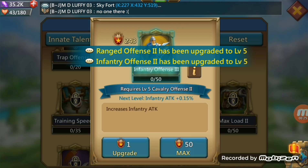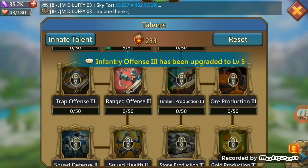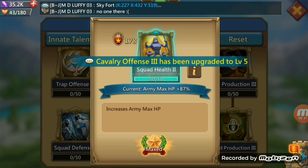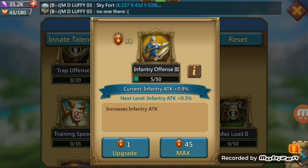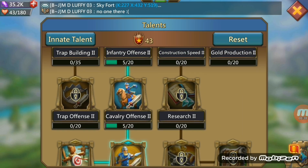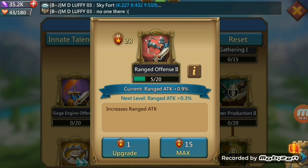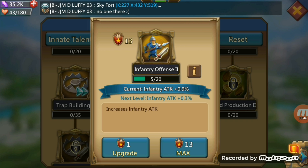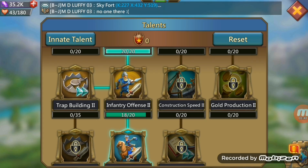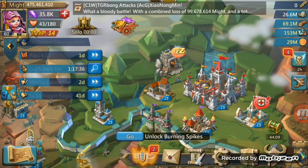I'm maxing army HP, then maxing ranged, cav, and inf 3, and offense of course. Then I'm just doing some of the twos, which is okay for me. This is what I usually go with when I attack. Talents are all set up.